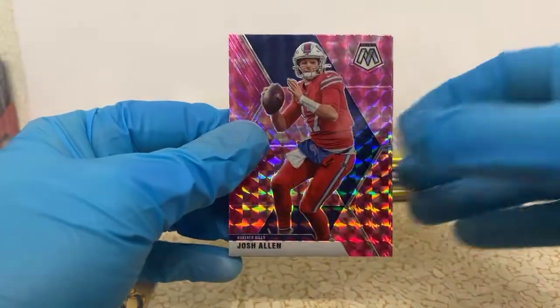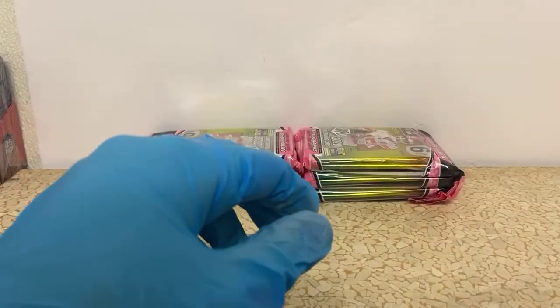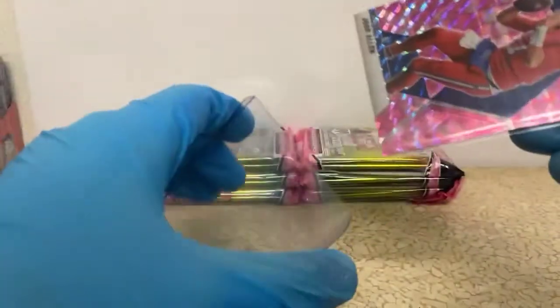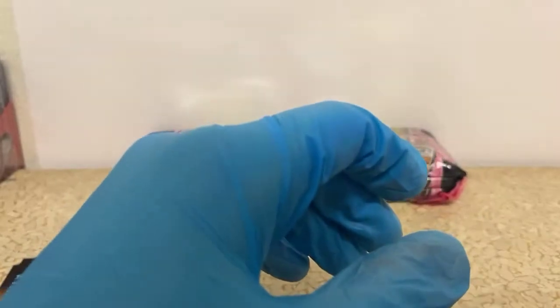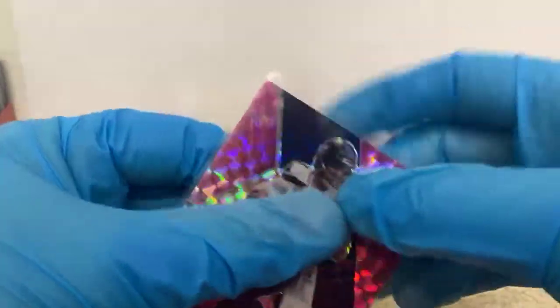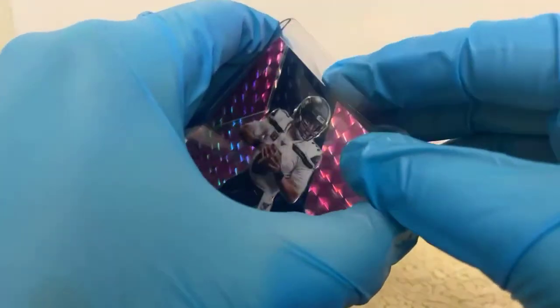A nice Josh Allen pink for the Bills, a Russell Wilson pink, and a Pro Bowl Kenny Golladay for the Lions — a couple nice quarterback pink camos there. I guess that's gonna be our halfway point. Maybe we'll get him in the second half here.